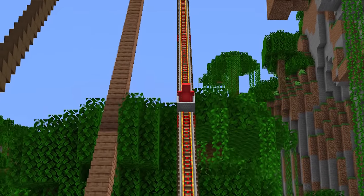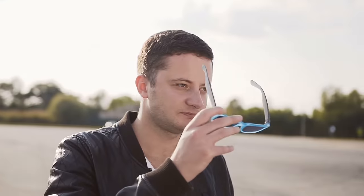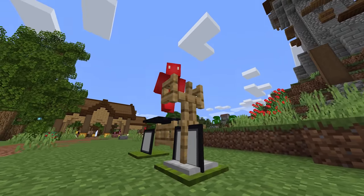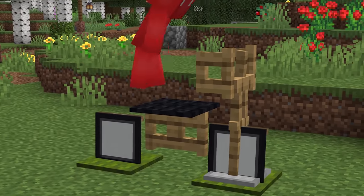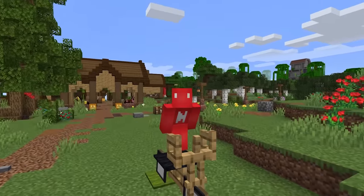Number six: Minecraft transportation is a tried and tested topic, but if you're not worried about the fastest way to travel, then why not opt for some more style? And for that, you can't do much better than a bicycle. Through armor stands and partially submerged banners, you can make a pretty convincing vehicle in your Minecraft world — or convincing until you try to bike somewhere, because then, not so much.